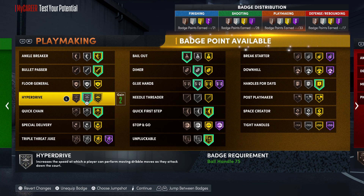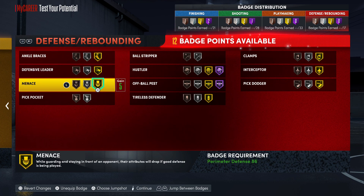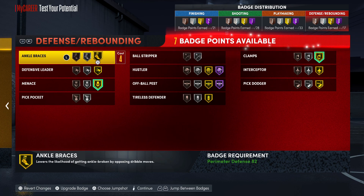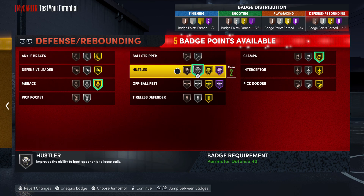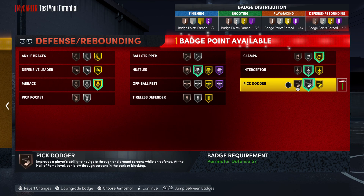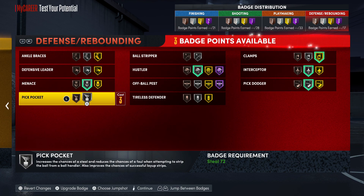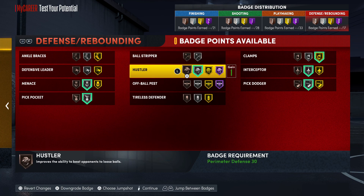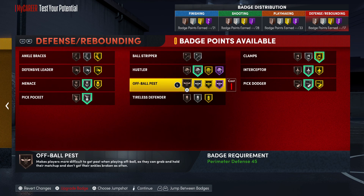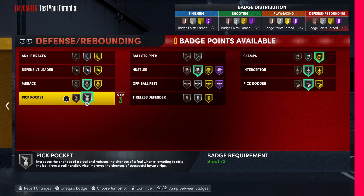For defensive badges, I can do intimidator on silver or gold, clamps on silver or gold, and I'll probably rock hustler on silver — a lot of people are sleeping on that badge this year. I'll knock menace down to silver and potentially add pickpocket on silver as well, so I'll have one gold badge with the rest on silver. If you're using this build, make sure to drop a like, subscribe, and hit the notification bell. It's been your man, hope y'all have a wonderful day!